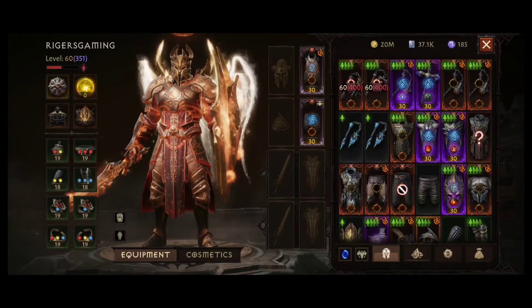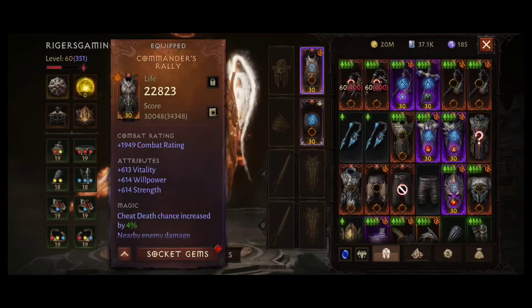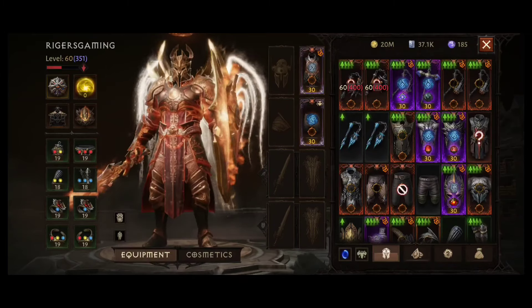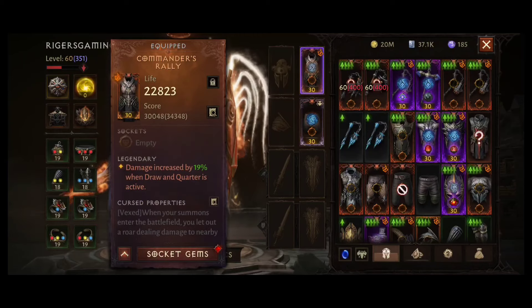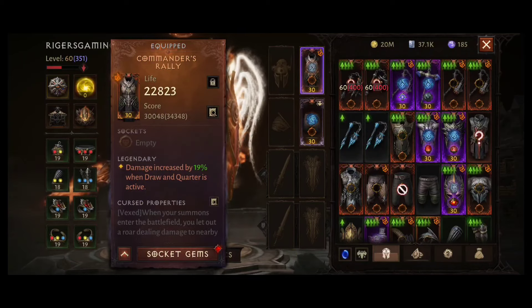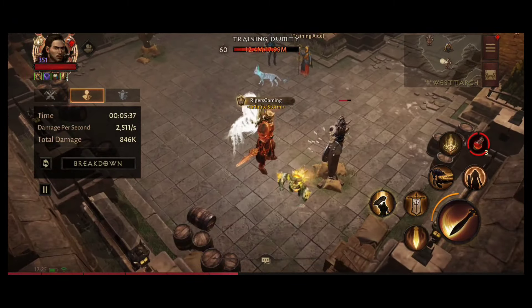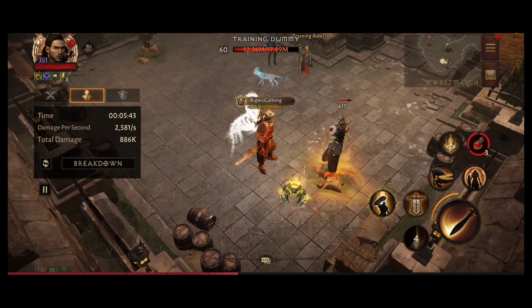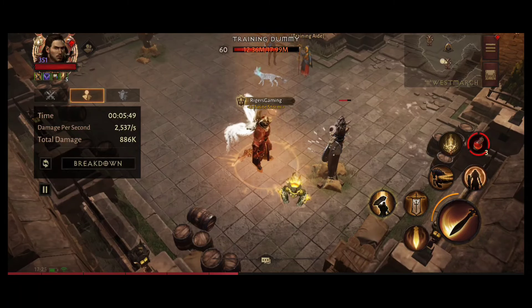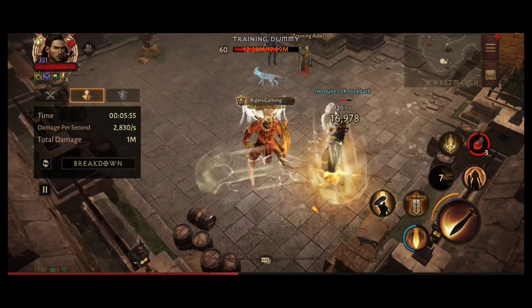For testing I removed all my legendary gems and most of my legendary gear which is not important for this test. So here is only the chest Commander's Rally, which increases damage by 19% when Draw and Quarter is active, and of course Light Striders. Let's start with Falling Sword - the damage is 615 without Light Striders. Now with Light Striders: Falling Sword damage is 723.